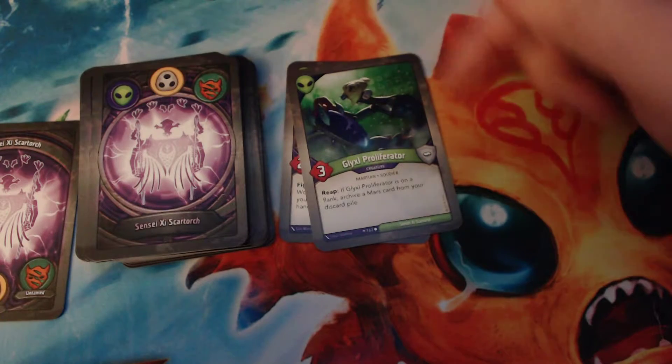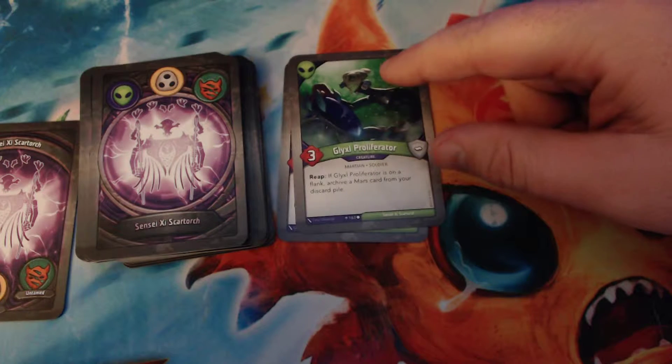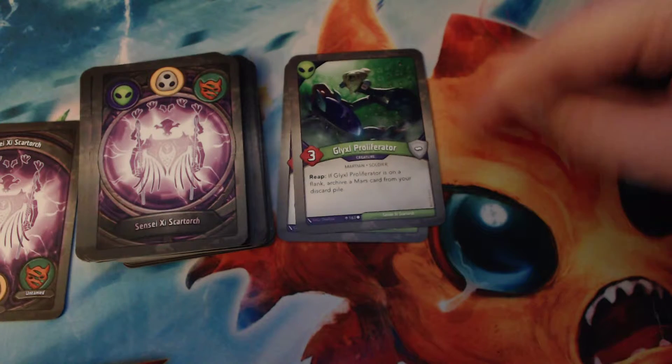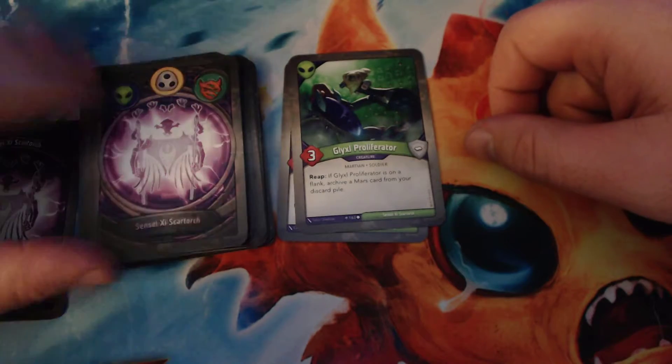Glixel Proliferator — this one's fun. Three power. When you reap with it and it's on a flank, you archive a Mars card from your discard pile. That's a pretty powerful effect.